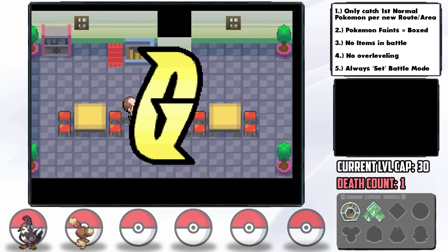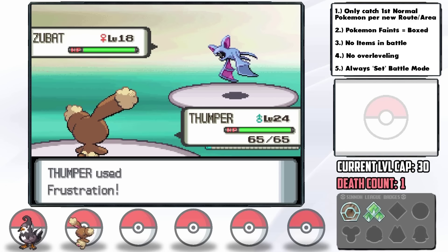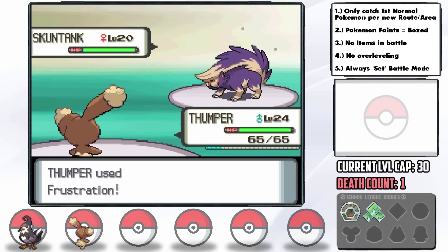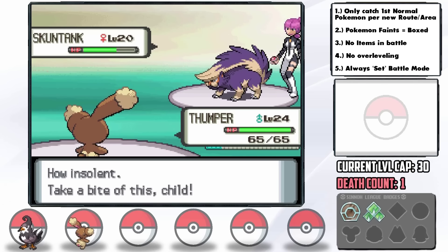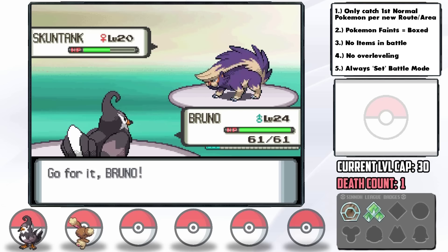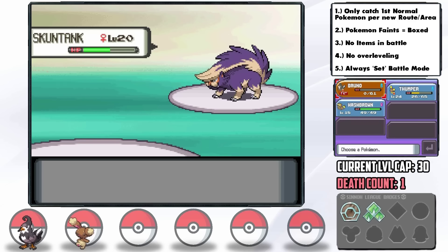Our next challenge comes at the Team Galactic Headquarters where we face Commander Jupiter. I put an Oran Berry on Staravia and use Buneary first to take out the Zubat with Frustration. The level 20 Skuntank comes out — I keep Buneary in, Frustration doesn't do much, but thankfully Screech misses. I use Frustration again to break its Citrus Berry bringing it to half. It uses Night Slash for huge damage so now I switch into Staravia for Intimidate and Wing Attack — but Skuntank gets a crit Night Slash and takes Staravia down in one hit despite the Intimidate. Down goes what is likely our best Pokémon of the run.